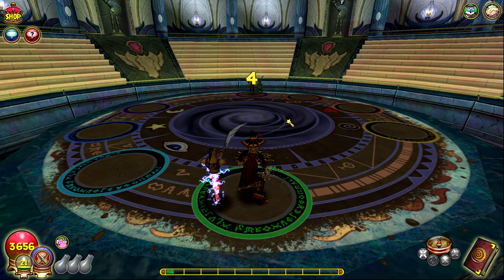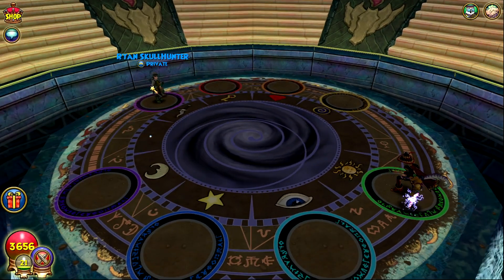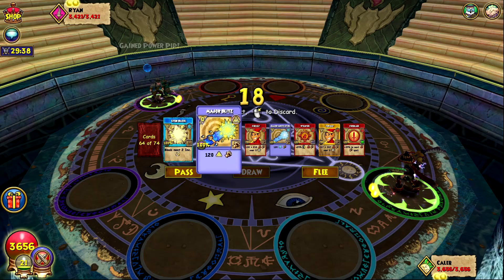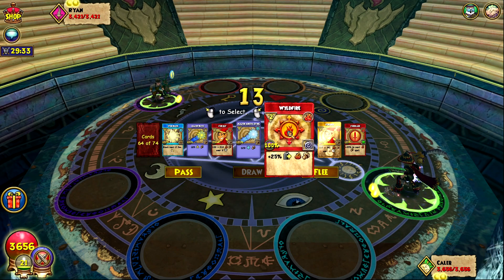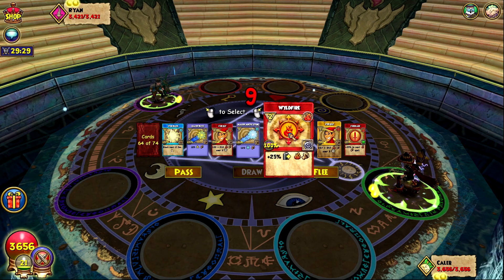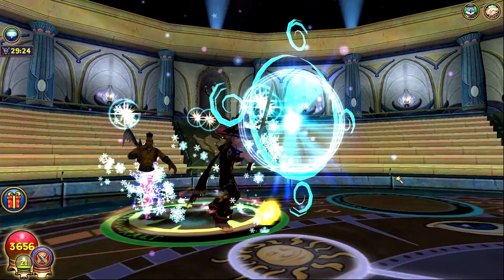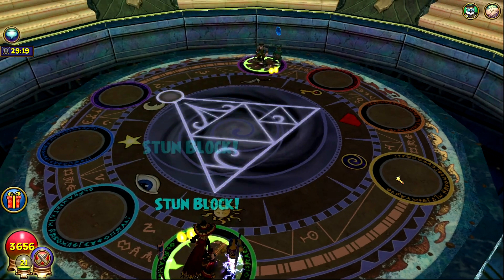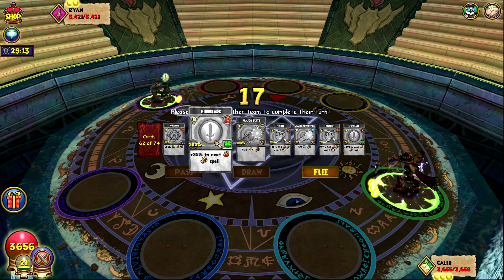I got a match — we're going up against Ryan Skull Hunter. From his pet it looks like a Storm but his stitch kind of looks Myth, so I'm not really sure. Yeah, he is a Myth. I'm definitely gonna stun block. He's only Private though, so I don't think he's gonna be able to win. He has lower health than me. I think he has to be a higher level than me because I'm Commander and I'm level 65.